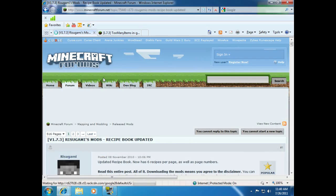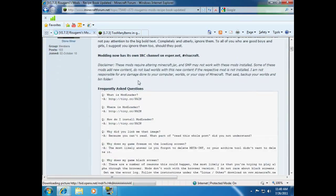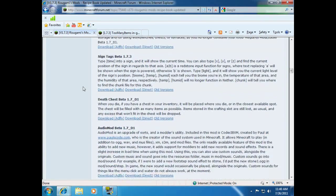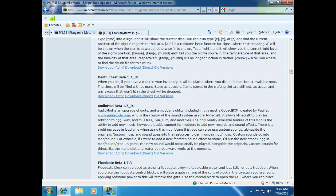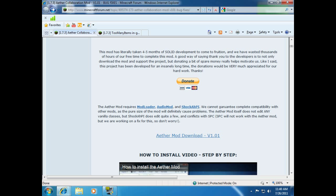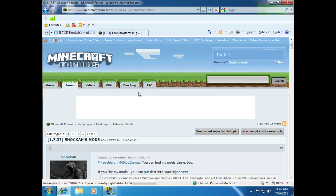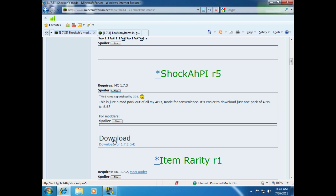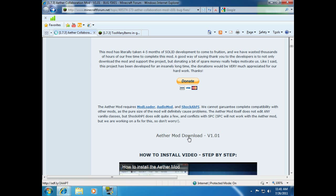But anyway, we need to download them before we can install them. So click on ModLoader and you'll be redirected to this page. Scroll down and you will find ModLoader — there are two download links, so click on one and download it. And if you scroll down even more, you'll find AudioMod, which we also need, so click a download link and download it. I've already downloaded it. So we're going to click on ShockAHPI now to get this mod, and we're going to scroll down until we find it and click Show and Download. Once you download it, you can go back to the other page, and right here is the download link for the actual Aether mod, so go ahead and download that too.